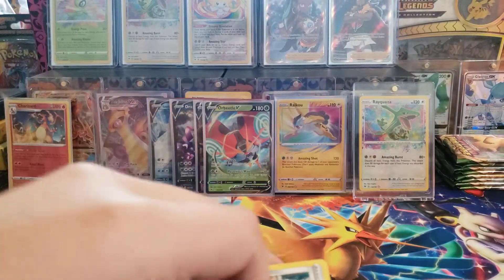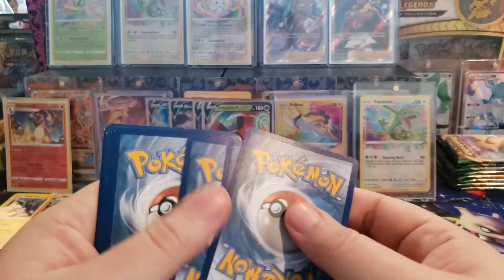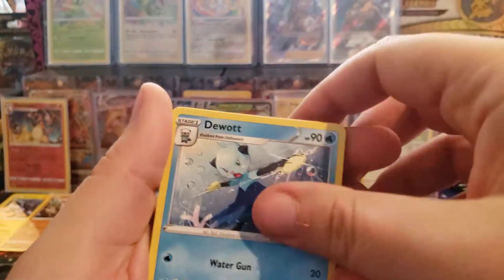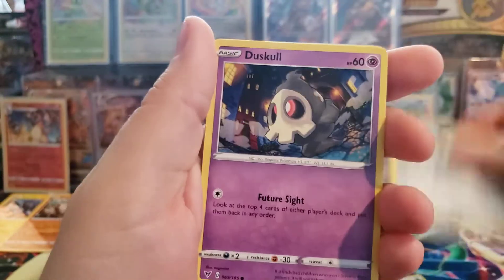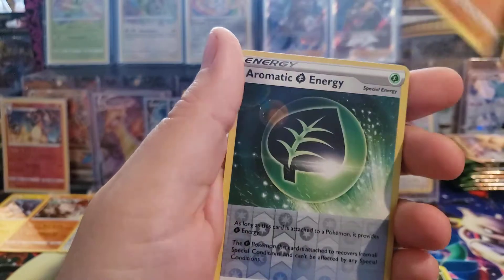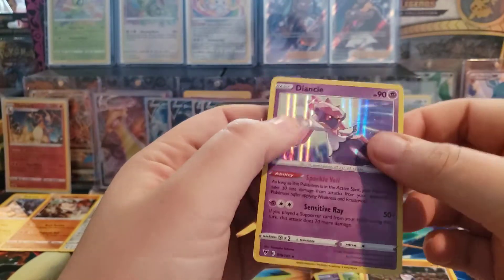I think there's a chance we can get another VMAX too - I've seen some people get two. I only got one in the last box. Alright, Dewpider, Energy, Trainer, Galarian Meowth, Duskull, Voltorb, Weedle, Drillbur, Reverse Holo Energy, and another holographic - Diantese. Alright, so it's our fourth regular holo.